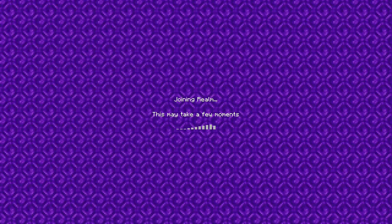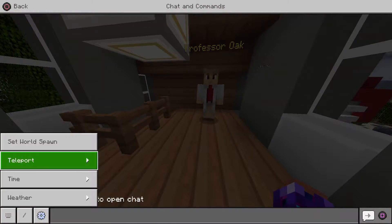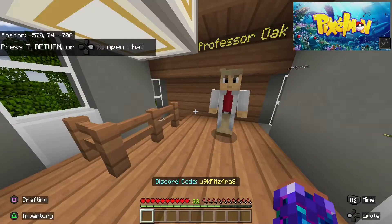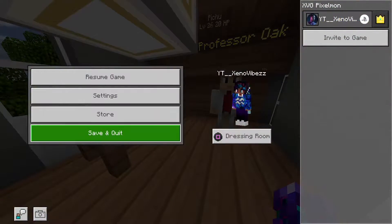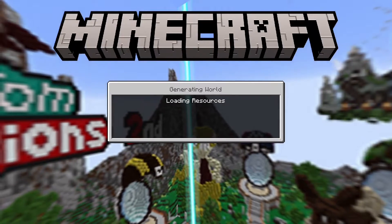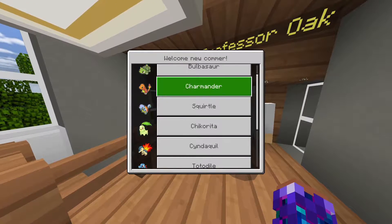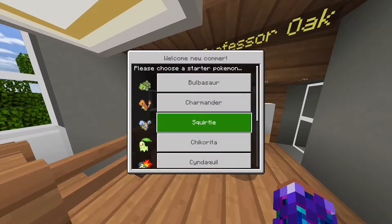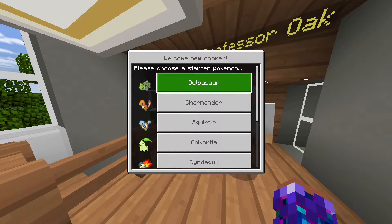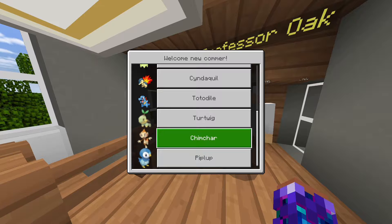Once you first join in, you will spawn here. You have to leave the realm, then go back into the realm once you join the first time. Once you join again, just move and you get to pick all these starter Pokémon. You can pick Gen 1 starters, Gen 2 starters, and Gen 4 starters.